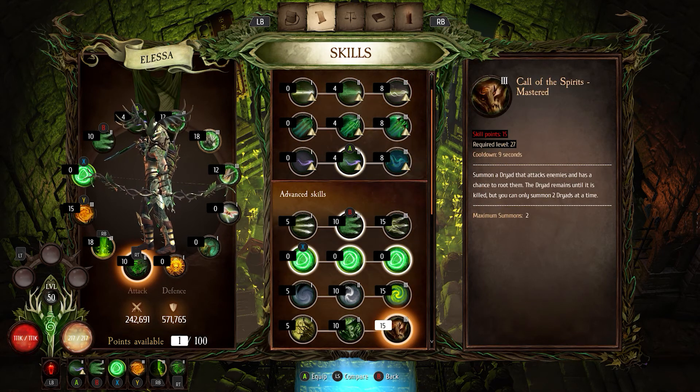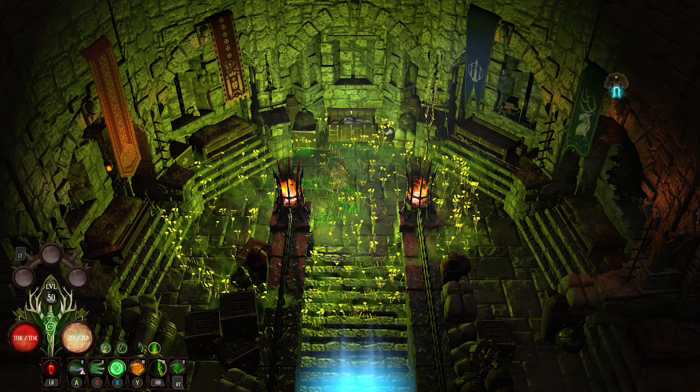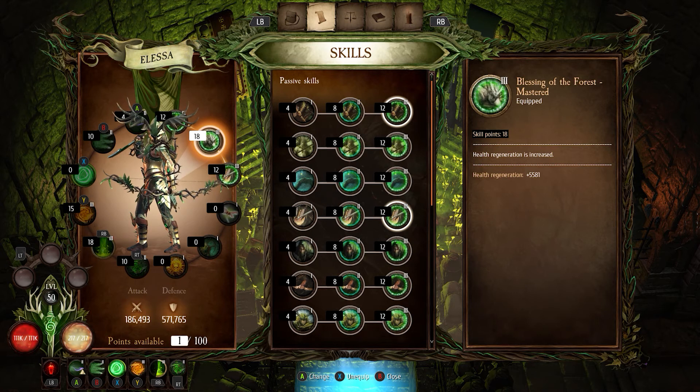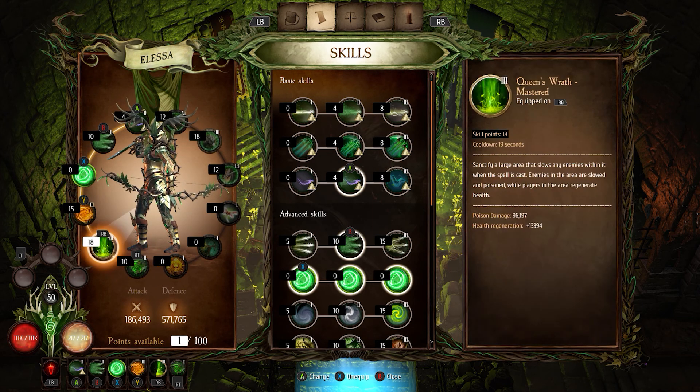You could also swap Living Roots for a familiar to take advantage of the dryad familiar passive. For passive skills, I have Guardian Spirit mastered — you get energy regeneration from your familiar and it also reduces damage taken. I also have a god skill tree passive that increases health regeneration flat, giving me 5,581 health regeneration. My third passive increases health regeneration and critical hit chance if no enemy is nearby, so if I stay far enough away from the enemy I get that bonus.